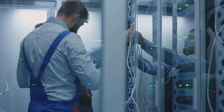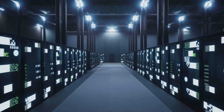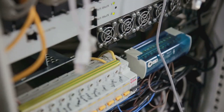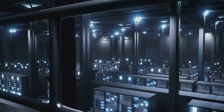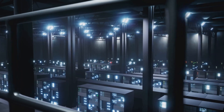Tier three steps it up with concurrent maintainability. It has dual distribution paths for power and cooling, allowing for maintenance without shutting down the entire system. Imagine having two separate power lines and cooling systems — you can work on one while the other keeps everything running smoothly. This level is crucial for businesses that require high availability and minimal downtime.